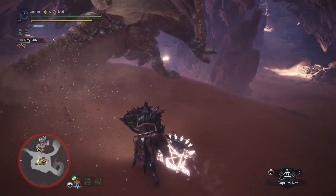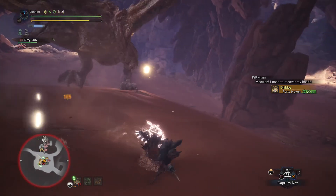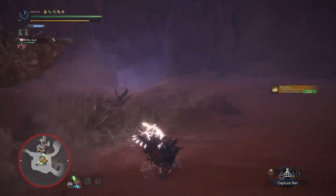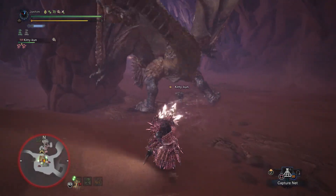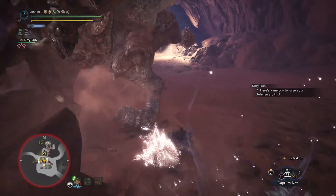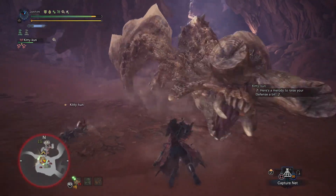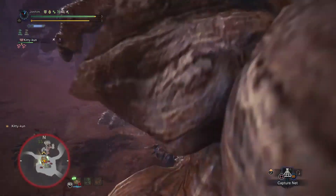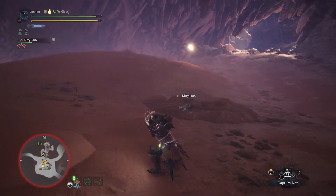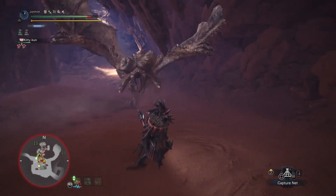So you have to focus on the head a lot when using the hammer. Going for the head isn't always the safest thing, but you have to read the monster and notice when its head is open for attack. For example, when the Rathalos shoots fireballs, you can hit it in the head a couple times and then roll out of the way. If your friends are using dual blades or long swords and staggering you, tell them to go for the tail while you focus on the head.